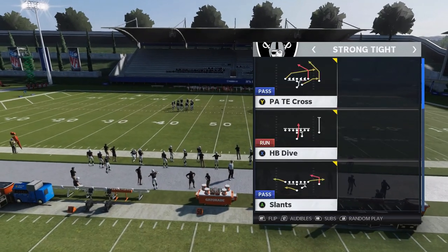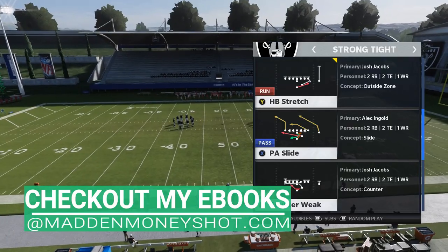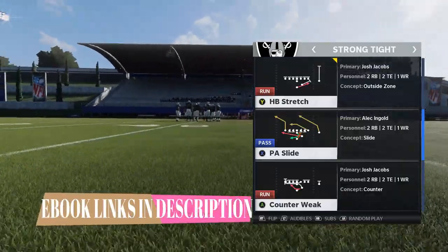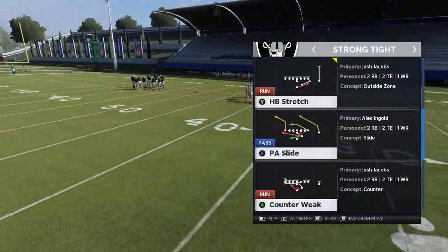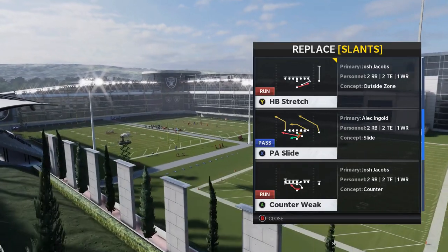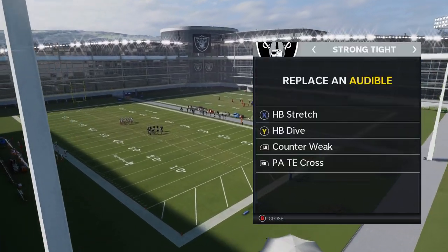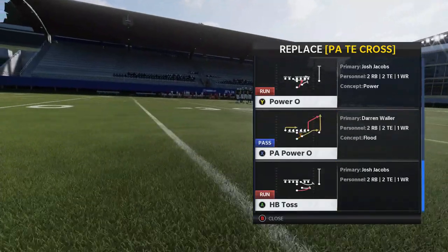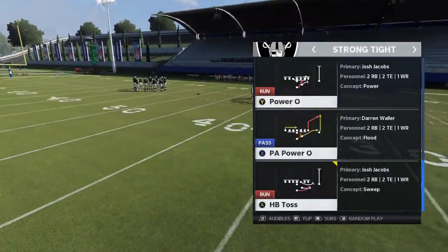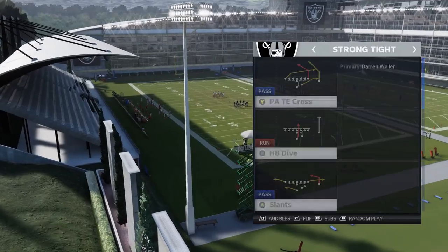I'm going to go over some of the better run plays, and maybe show a pass play or two. The rest of the pass plays are going to be on my Patreon, in the eBook, and on my Join Now community. Let's put the run plays in the audibles. I'll start with the stretch play, keep the dive, the counter weak is one of the best plays for sure, then the toss. I'll put the power O in as the fifth play instead of the dive, and then I'll just start off with the dive.